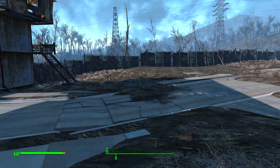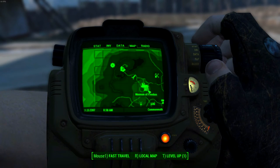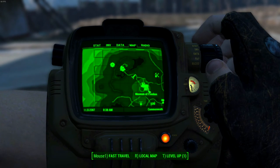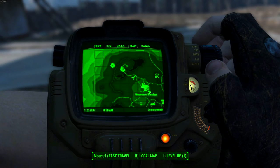To get started, you will need to find a holotape. It's at the Museum of Freedom — this unlocks the mod. It's on the second story next to a terminal. There is a console command, but I don't know it, so just go there. It takes two seconds.